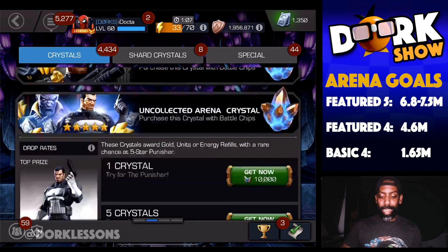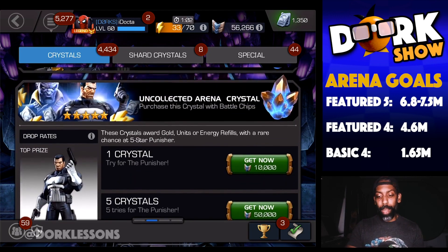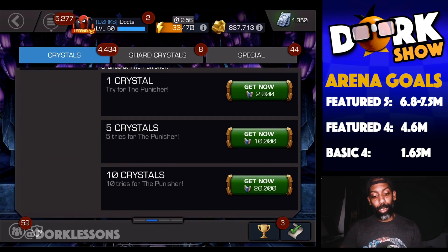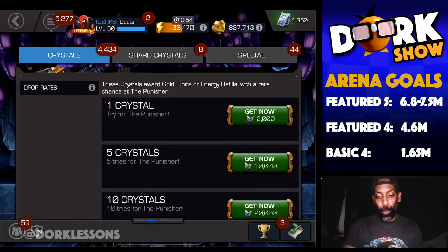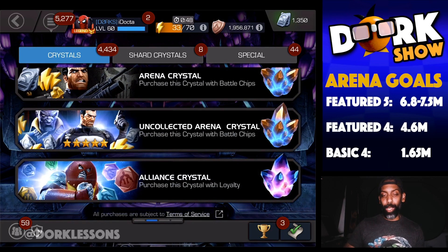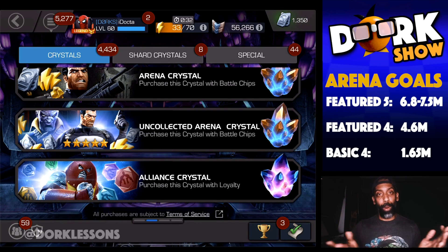That's only 2 uncollected crystals, right? My chances to get units from just 2 crystals is not that great. But my chances for getting units out of multiple crystals here — as you can see, for 10,000 battle chips I'm getting 5 crystals on the regular one. It's a smaller amount of units, but I do get a chance to get units, period. Whereas with uncollected, if you're only opening 2 crystals at 20,000 battle chips, you run a very high chance of getting nothing. So if you like opening them periodically, go for the regular. But if you like to hoard them and open up like 100,000 or a million at a time, go uncollected.